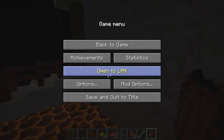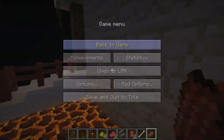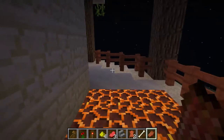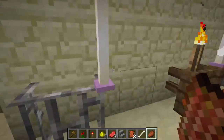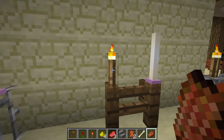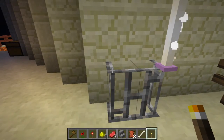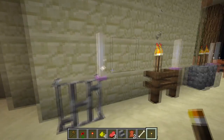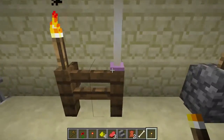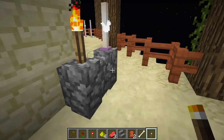I don't want any creepers appearing so I'm going to put it back to peaceful. End rods are absolutely amazing. Comparing them with torches, they can be placed almost everywhere. There's no way we can place a torch on top of iron bars — it automatically goes into the wall — but we can do that with end rods. Both of them work okay on wooden fences or cobblestone walls.